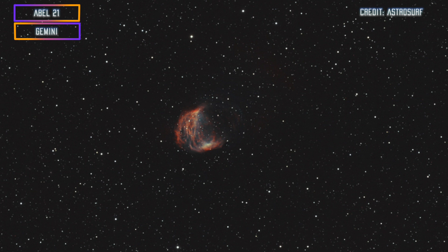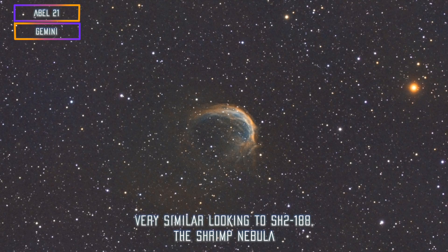Another much more difficult target is the Medusa Nebula, designation Abell 21. It's a very small nebula but a great-looking one — mostly made of hydrogen alpha, so it's super fun. I would say attempt this one when you feel confident enough and when you have narrowband filters. Take your time on this one; it's quite difficult.